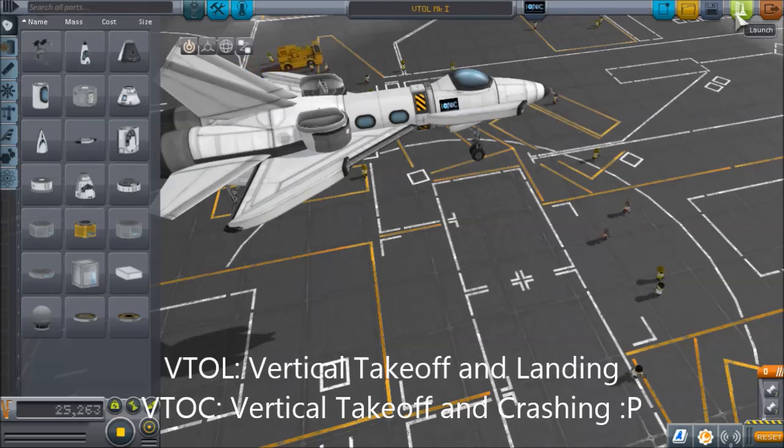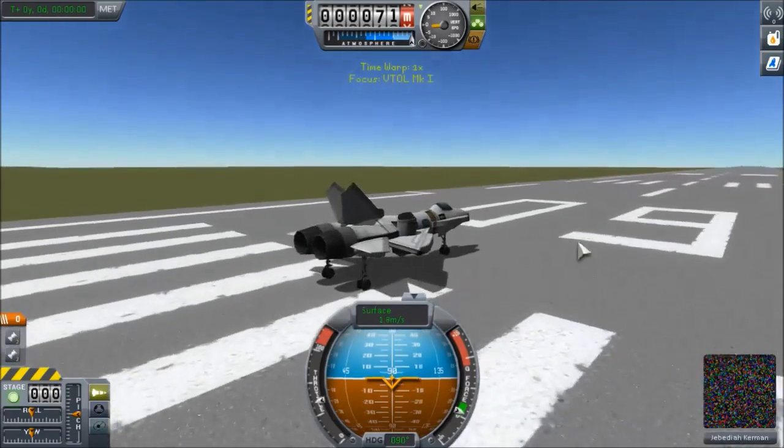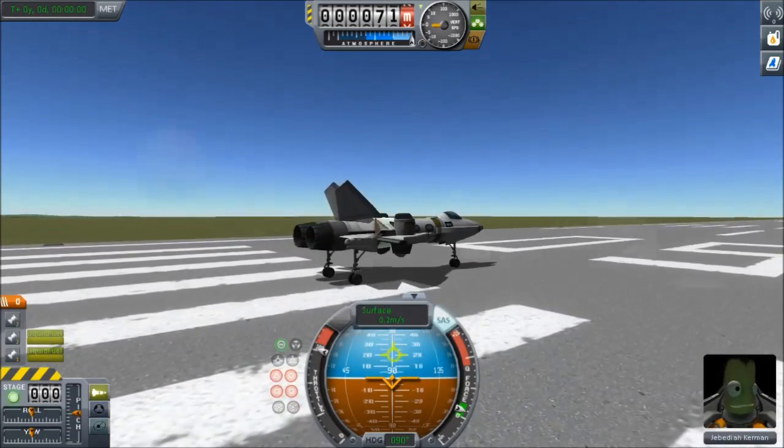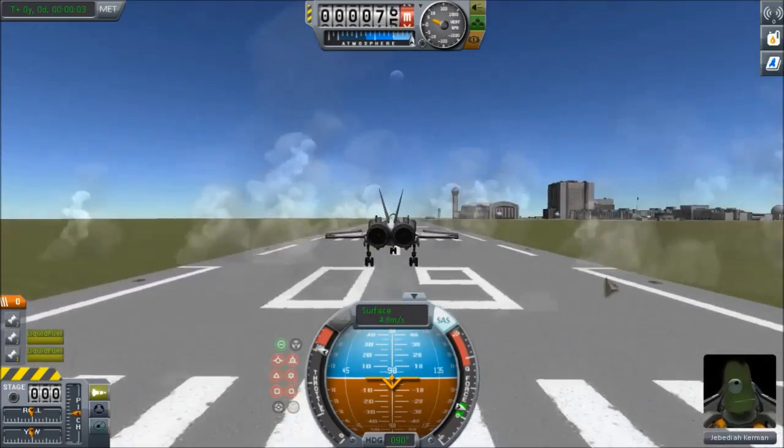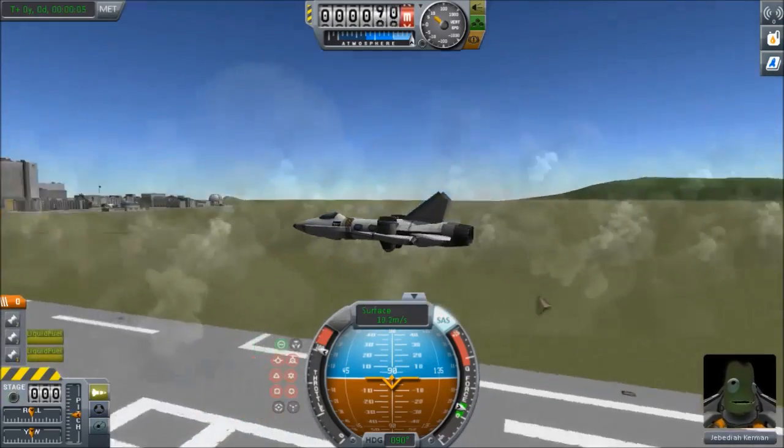I'm going to show you an example here that I made earlier, just a few days ago. It took me 5, maybe 10 minutes to build — fairly simple craft. It just takes off vertically, just like that, and landing gear up right away.